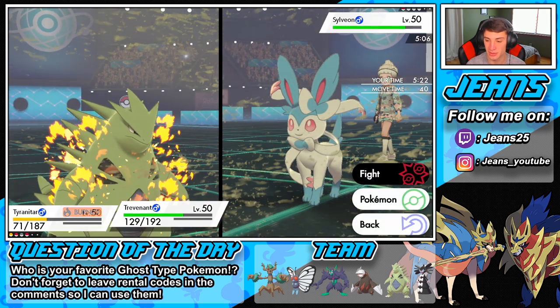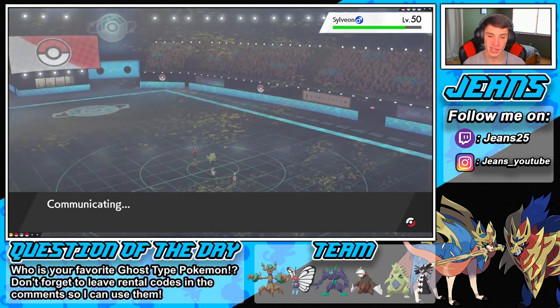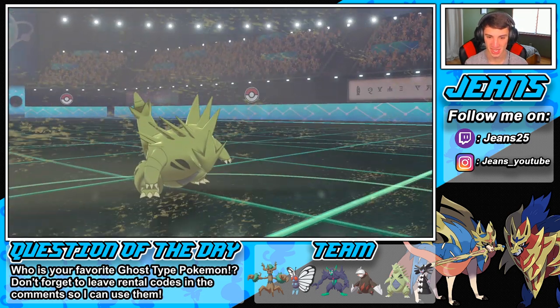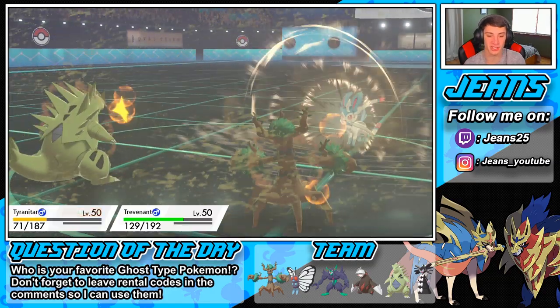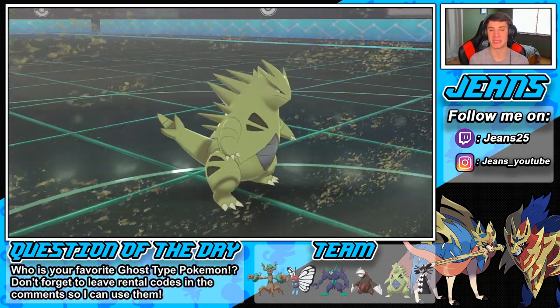Let's go Trevenant — big HP from Horn Leech. Look at that. Do I set up a Leech Seed or a Burn? I think Burn is the better call since it'll drop its attack, and Sucker Punch might be its only attacking move. I'm going to go for the Burn. Let's see what he has. Battle was canceled — let's go! Trevenant comes up clutch, gets that 3-0 record, and we dominate.